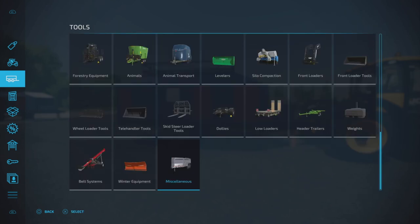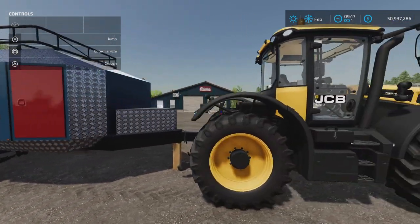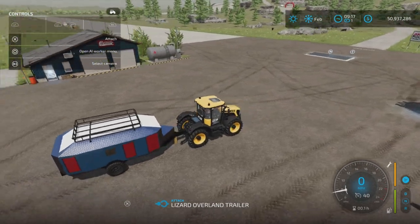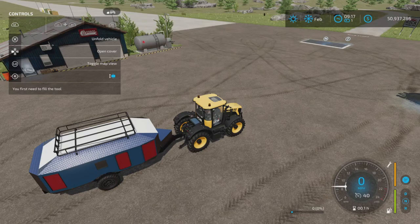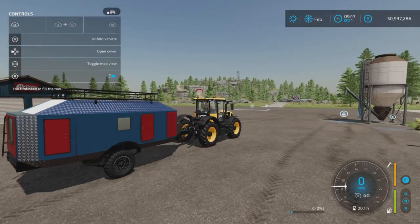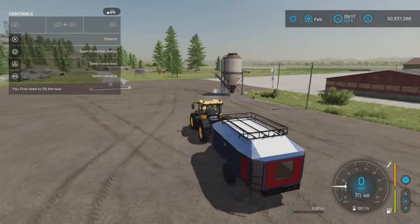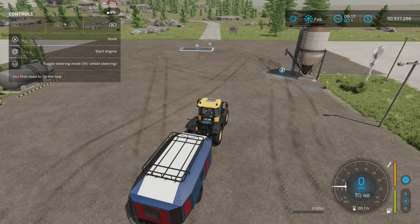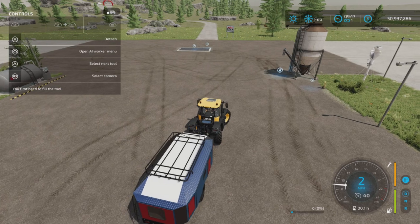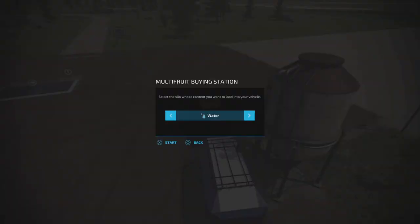We're going to demonstrate how it all works. First we'll take the liquid trailer — that's the simplest — start it up and hook it up to this tractor. We have an unfold vehicle which opens the front doors, opens the cover, and opens the side doors. This is the one without the camper addition, so it just does that. It does have an engine but I don't think the engine does anything.